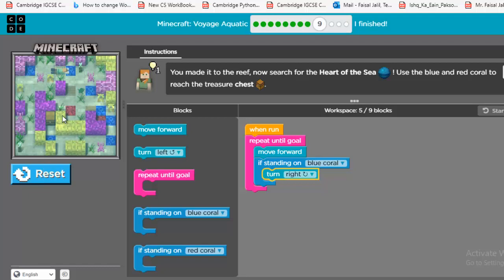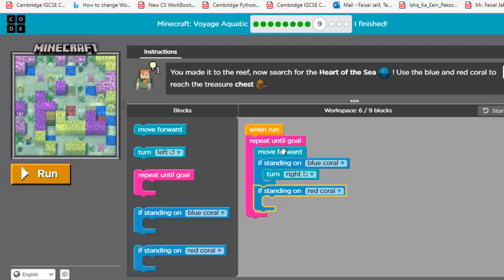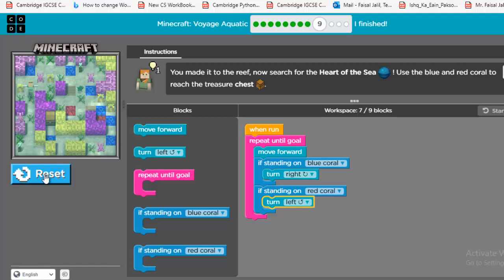Standing on blue coral — turn right. Now there's a red one. I'll add one more block inside the repeat block. Remember, put all these blocks inside the repeat block. If standing on red coral, turn left. Run the script. If standing on red coral it turns left, blue coral turns right. Blue right, turn left, blue right — excellent! That's how you complete this level.